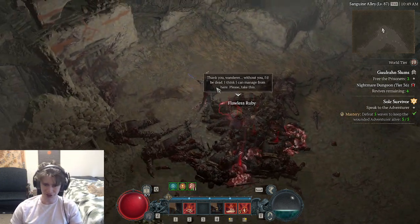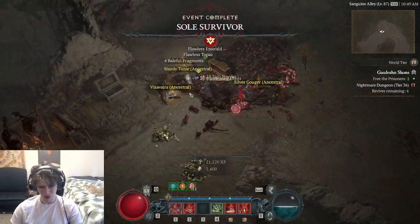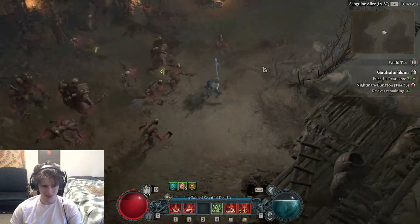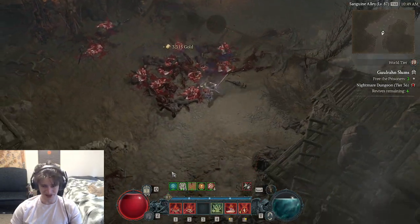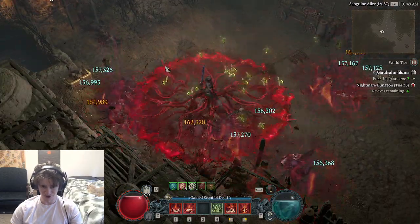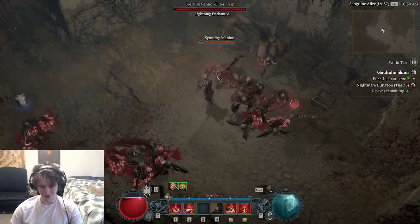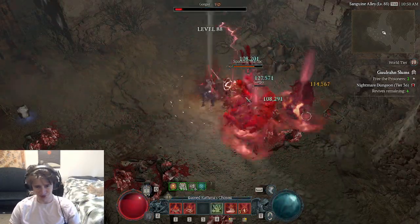There's a legendary power where Blood Orbs give you Essence — you could run that, but you don't need it. Because whenever you get a Blood Orb, your next Hemorrhage actually becomes AoE. When it becomes AoE, you get like 10 Essence for every target it hits, and you just get a ton of Essence from that. It could be even more than that if you have a lot of resource generation modifiers, which are good for this build.